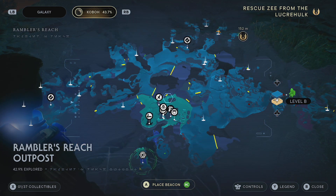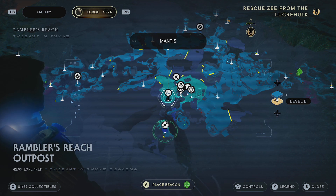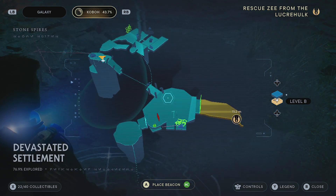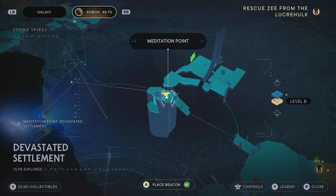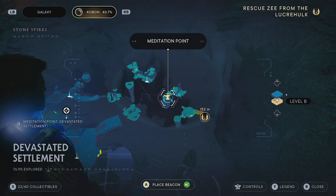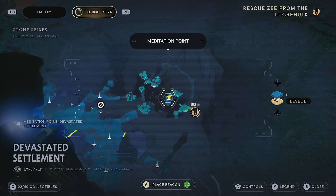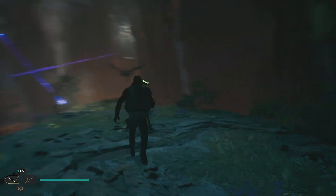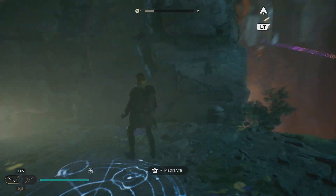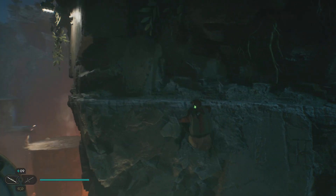We've obviously moved quite far in terms of ground since the last video. All you need to do is fly back to Kobo and then you can fast travel back to this meditation point up here. This is the Devastated Settlement as you guys can see. I figured you guys didn't need to see me going through several loading screens to get here — you can just fast travel up this way and then we can continue with the mission to rescue Zee.